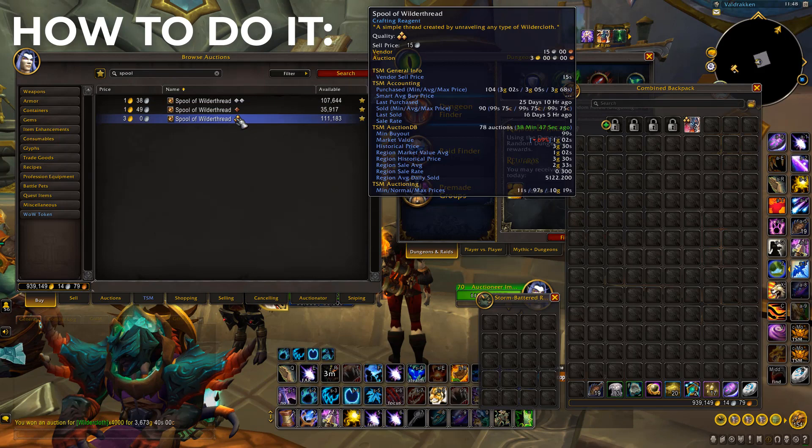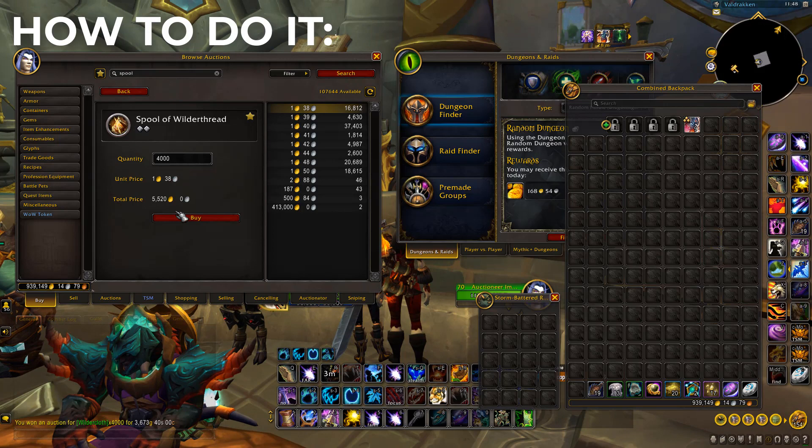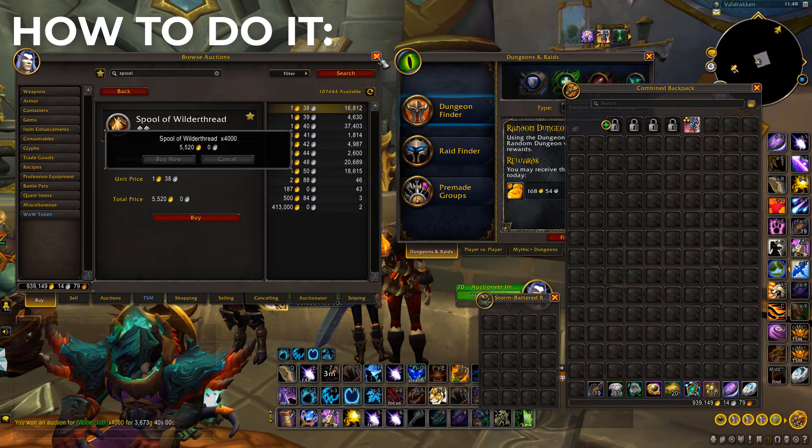Now for the spools, it doesn't matter what rank you get — the main thing is getting the cheapest one. As you can see right now, the rank two is the cheapest spool, so we're going to buy four thousand of these, which is five thousand five hundred and twenty gold.